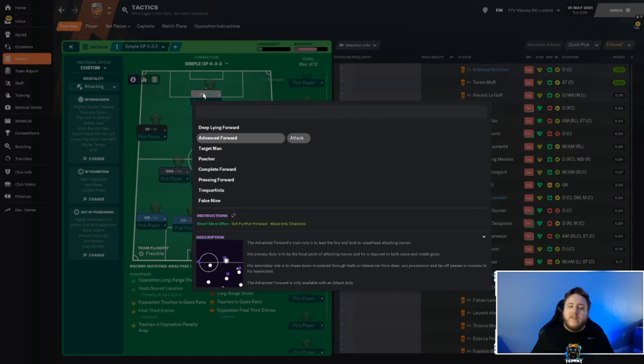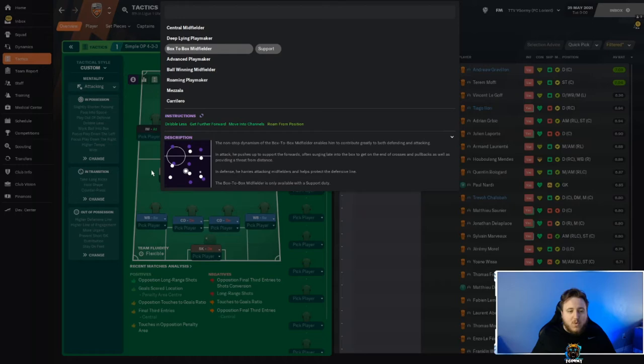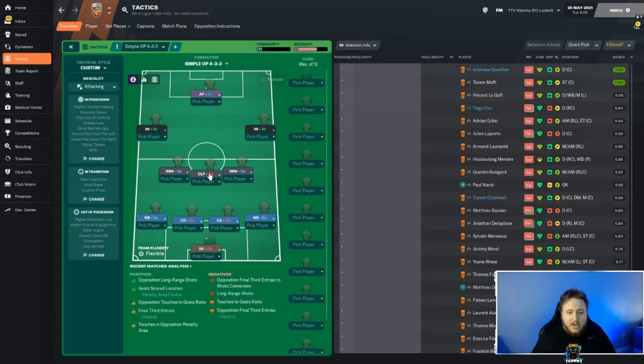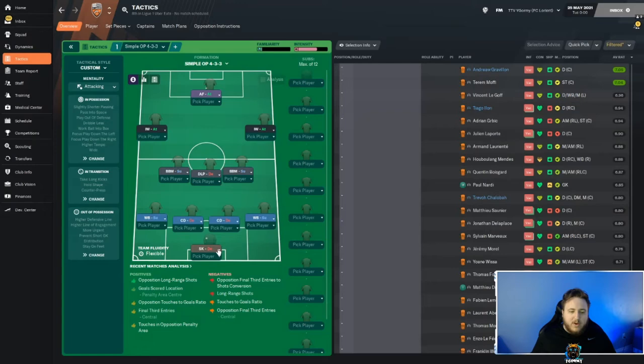With player instructions, the Advanced Forward is set to shoot more often. The Inverted Wingers on both sides are set to aim their crosses at the far post - left winger aiming far post on the right side, right winger aiming far post on the left side. The Box-to-Box Midfielders both dribble less, get further forward, and move into channels. The Wing Backs cross more often, crosses aimed at center, dribble less, and mark a specific position. The left wing back marks the right attacking midfielder and the right wing back marks the left attacking midfielder.